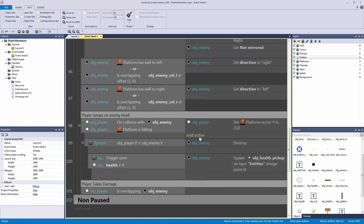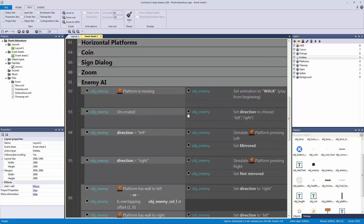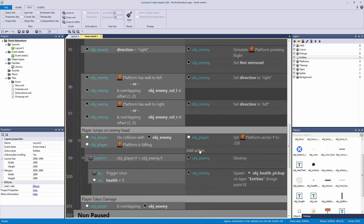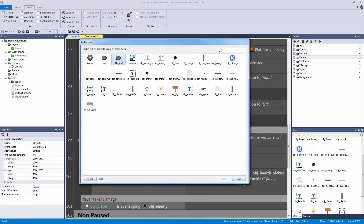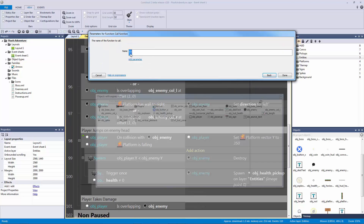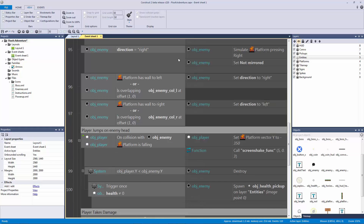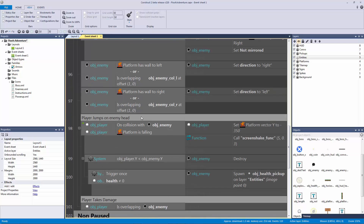The other thing is we want to call our screen shake function. Go to plugins, function call, function 'screen shake funk', and add our two parameters: magnitude of 5 for 0.3 seconds. We'll also make a note to play the enemy death sound when we get to doing sound, since it's a one-hit kill when the player jumps on the enemy.